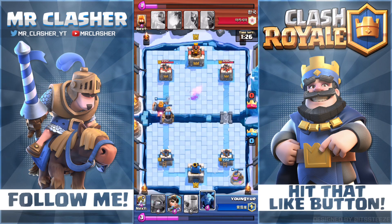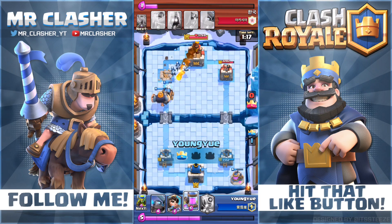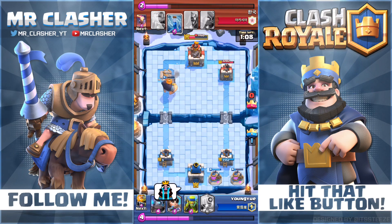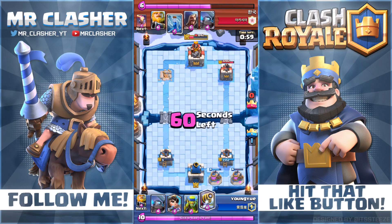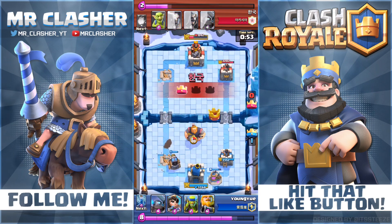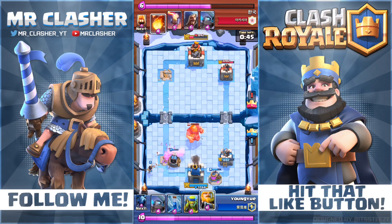Another tip: protect the Sparky as much as you can. To get a big push going, you need the Sparky to stay alive. Even if all the supporting troops die, if the Sparky manages to hit the tower even once, that is 1,300 damage — a huge advantage. Even if you're out of elixir or all your supporting troops died, getting 1,300 damage each hit is a ton of damage. Protect her with splash troops like Wizards or Ice Wizards, and the Minion Horde is popular too. You need to protect the Sparky to win.